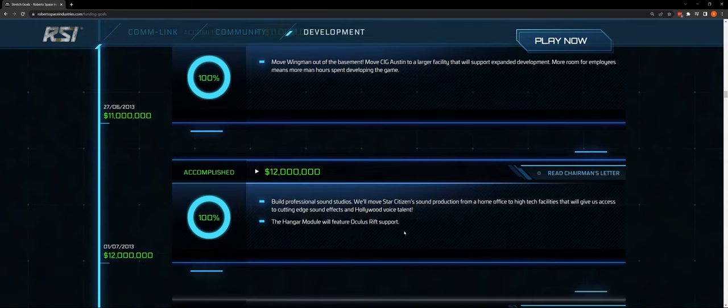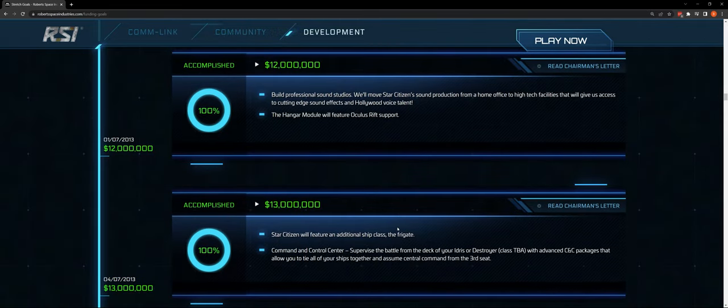At $12 million: focused on sound studios, sound production moved to a home office, and the hangar module will feature Oculus Rift support. Early on we had some Rift support — some early VR support that's since gone away — but CIG has repeatedly made the commitment to VR for this game going forward, which I find tremendously exciting.